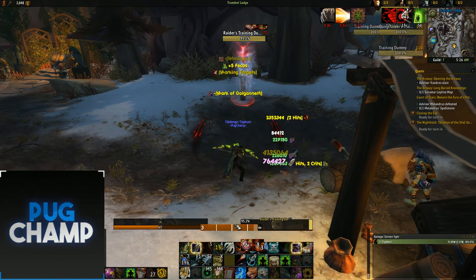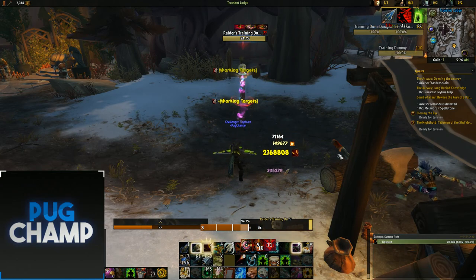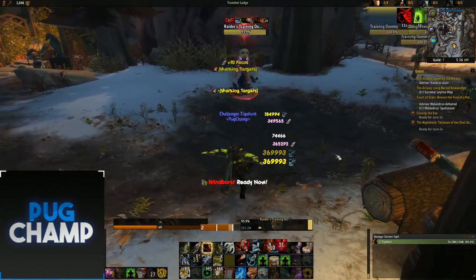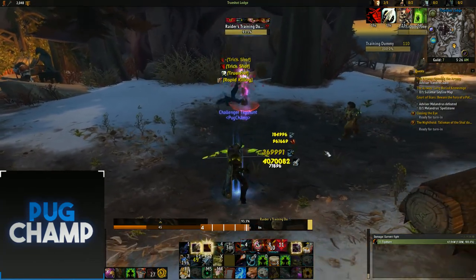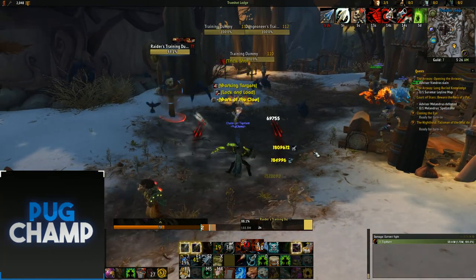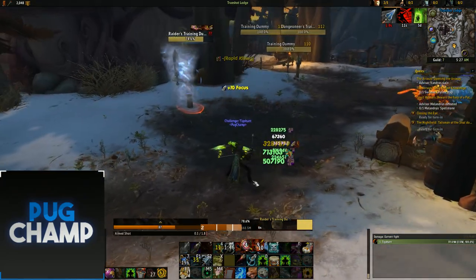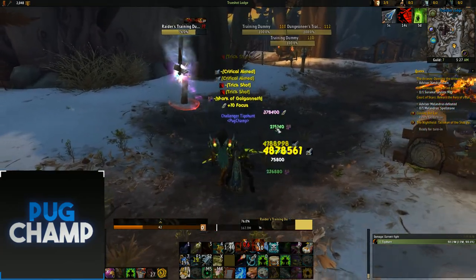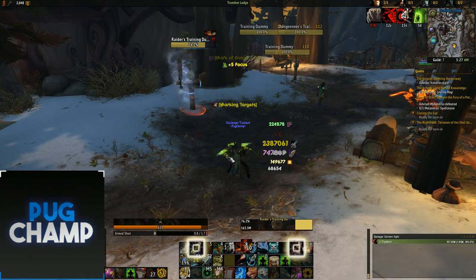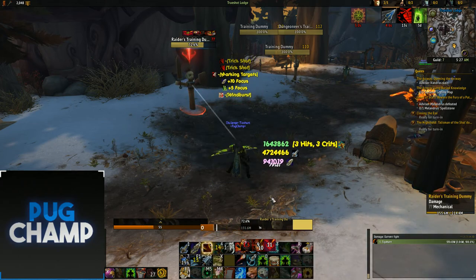What you want to aim for is to get off two Aim Shots in your vulnerable window. As you can see I'm getting two Aim Shots off — when you don't have Trueshot this is just your main goal: fitting two Aim Shots into your vulnerable window. Obviously if you can't get off that Aim Shot it's not too bad because you've got your boots and your Trueshot coming off cooldown quicker. When you get a Lock and Load proc you need to make sure you use it instantly. You want to make sure you're never using an Aim Shot outside of a vulnerable window — if you're doing it outside of a vulnerable window it is literally just a waste of focus.